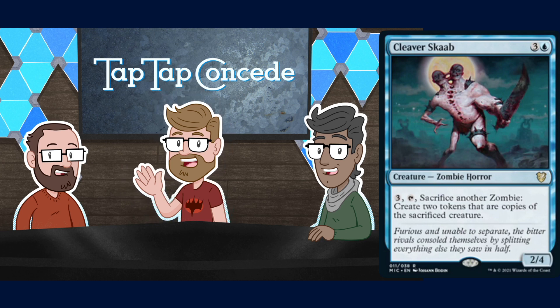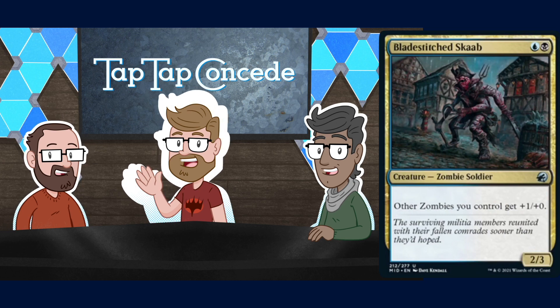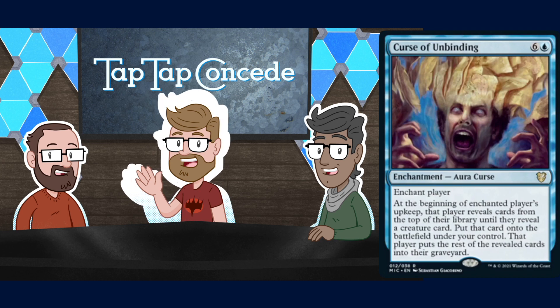I kind of want to run this with Moldgraf Twins — just keep duplicating them and they're full of tinier men. I also love how the Skaab is non-symmetrical: one side really beefy, the other not. A lot of the stitched-together creatures on Innistrad are like that — they don't even have two human hands, maybe one lobster claw. Also, there is a Skaab Wrangler as a Human that refers to Skaabs, and the new zombie lord in the main set, Bladestitch Skaab, is a two-mana 2/3 Zombie that gives other Zombies +1/+0.